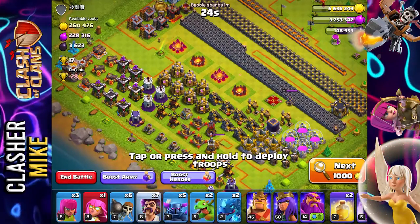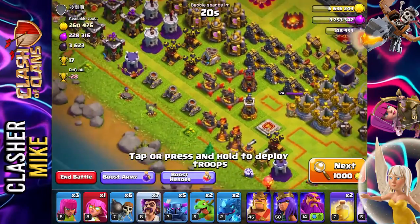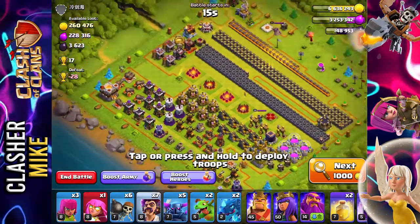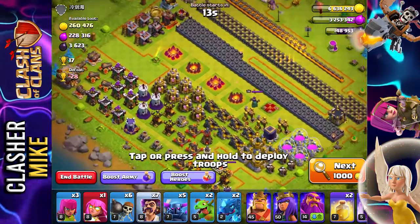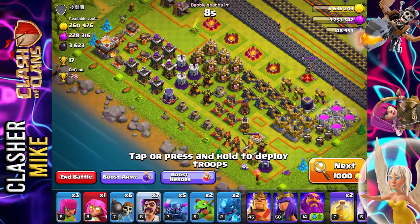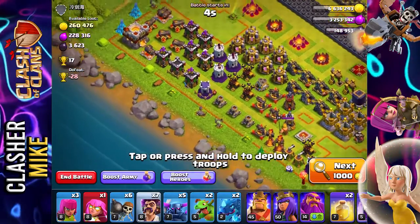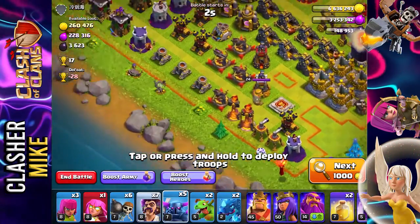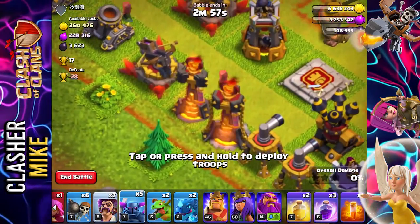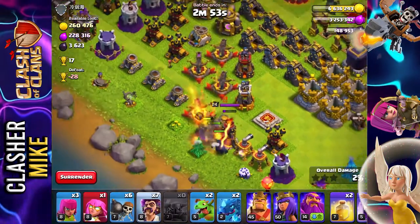Coming across this base, I think this is going to be a little bit too easy for me. There are basically no walls protecting any of this — it's free loot practically. It's not a lot of loot but it is free loot and a free 3-star. We're going to go for it — going straight for both of these inferno towers with our Pekkas.